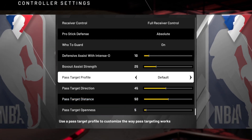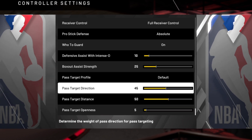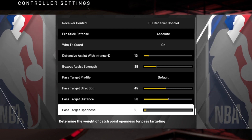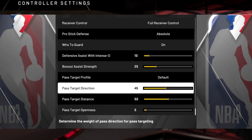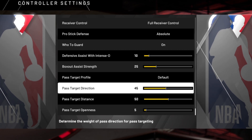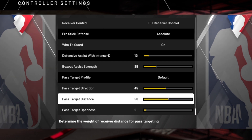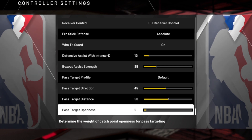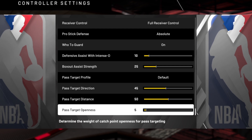In order to make this decision, it's going to use these 3 factors. When we set this, we're just telling the game how much influence we want each of those factors to have in that decision. These are pretty self-explanatory. Direction is just where you're pointing your L-stick. Distance is how much you want it to favor the closer teammate. And openness is how much you want it to favor what the game perceives to be the more open teammate.